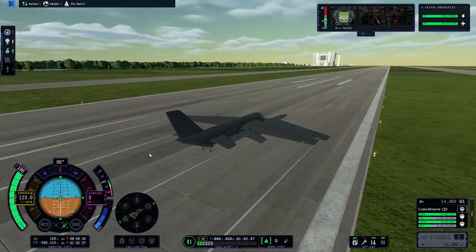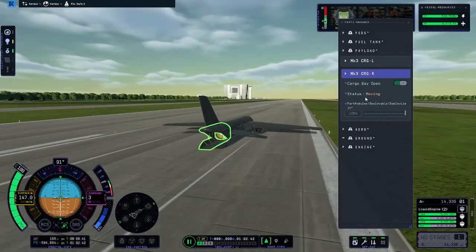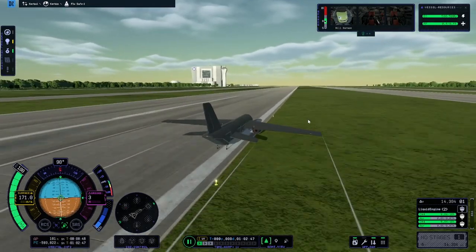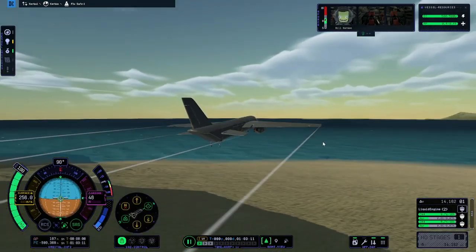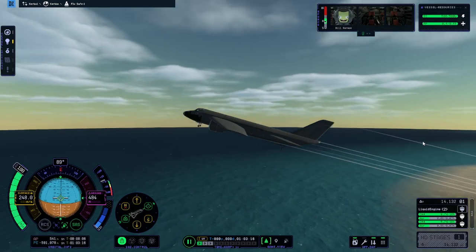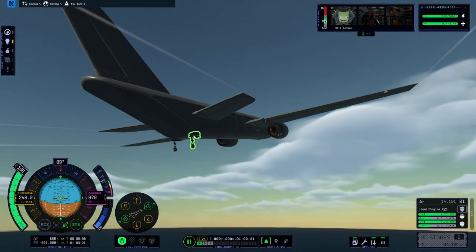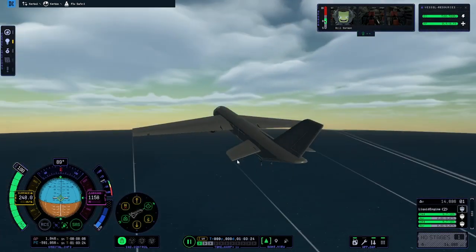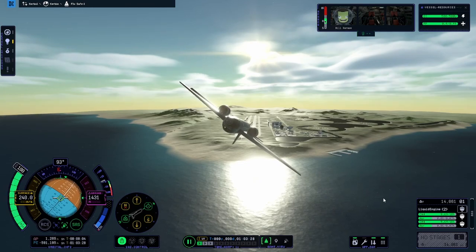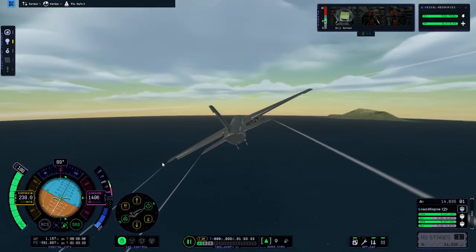It's got a cargo bay with absolutely zero cargo inside and zero room to store any cargo. We've got to close that before it drags on the ground. We're at 150 and still not able to pull up. We're about to run out of road. It does indeed fly — it just doesn't have any takeoff power. Landing gear all works. This plane flies perfectly fine and it's got lots of fuel. I can actually add more engines to it. I have made a cargo plane that flies decently well.